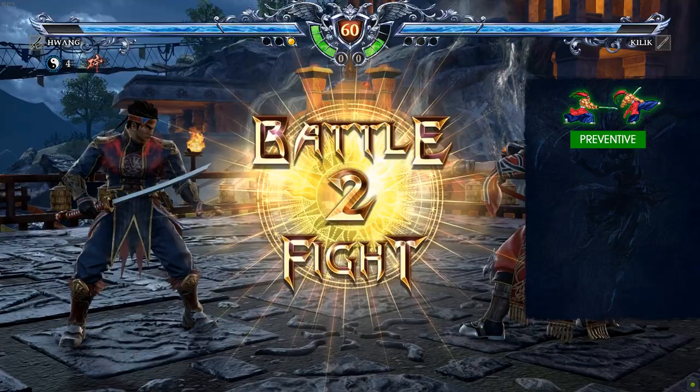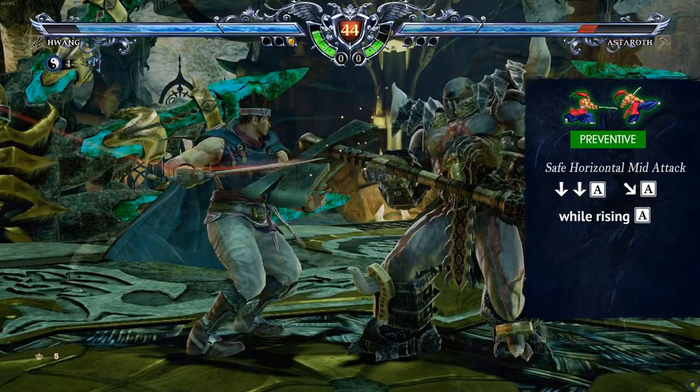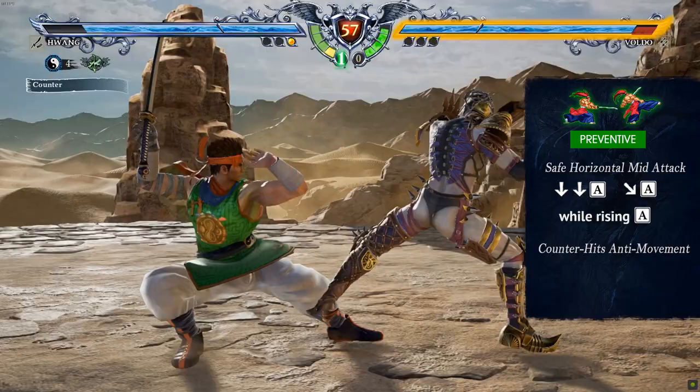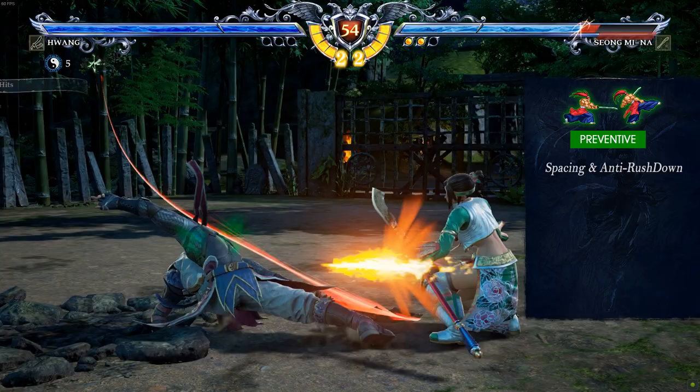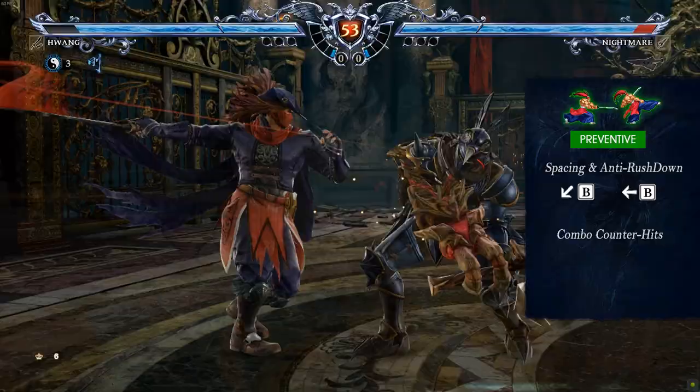In the preventive strategy, Hwang is good at controlling the opponent's movement with horizontal attacks like 22A, 3A, and Rising A — all with good range and safe mid attacks. He also gets great reward when he catches a sidestepping opponent with counter-hit A6 or counter-hit 4AAB. When he needs to prevent a rushdown, he can use 1B to create space and 4B to interrupt rushdowns. Against low opponents in poke range, he has good counter-hit attacks like counter-hit 6B and counter-hit K6.